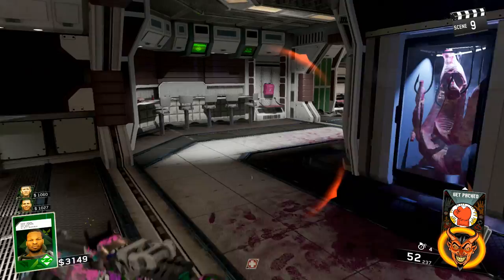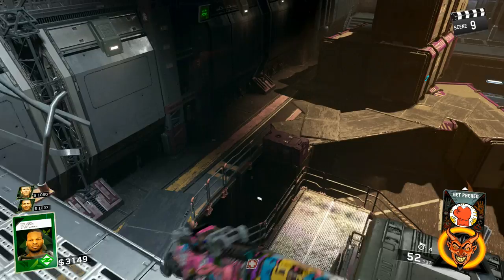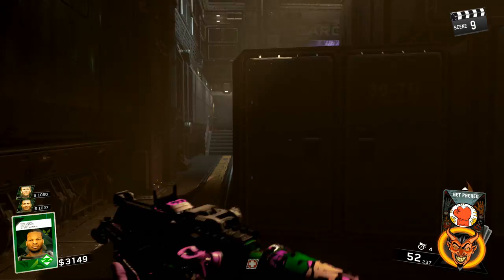Hey guys, Spider back for the Beast from Beyond. It looks like we found the code to unlock the character we're gonna be able to play as once we finish the easter egg. If you look there in the cafeteria, we have three arrows: up, left, left — that's the beginning of the code.